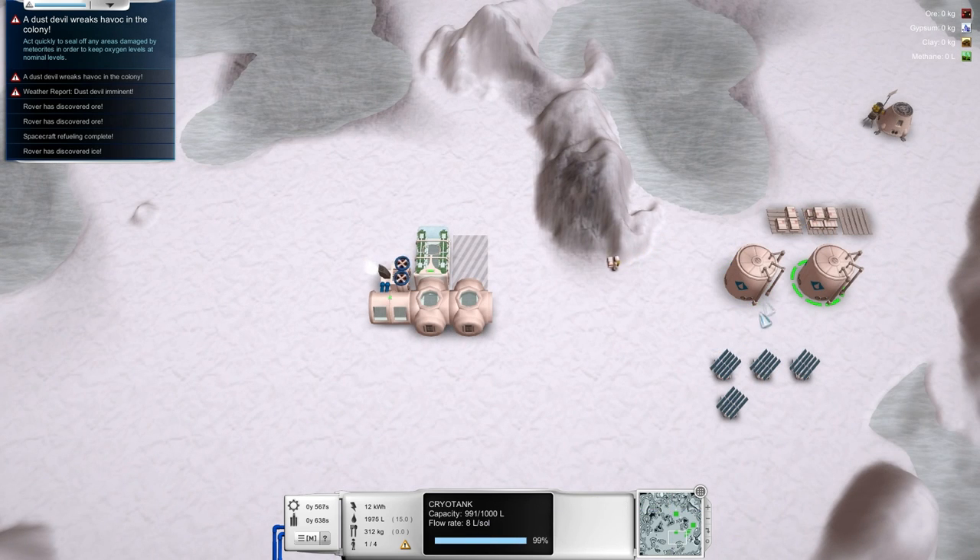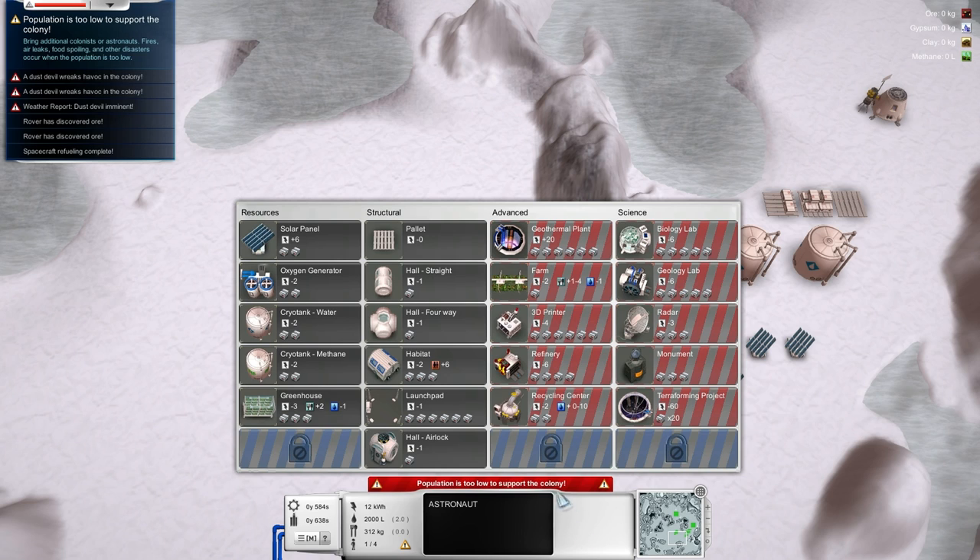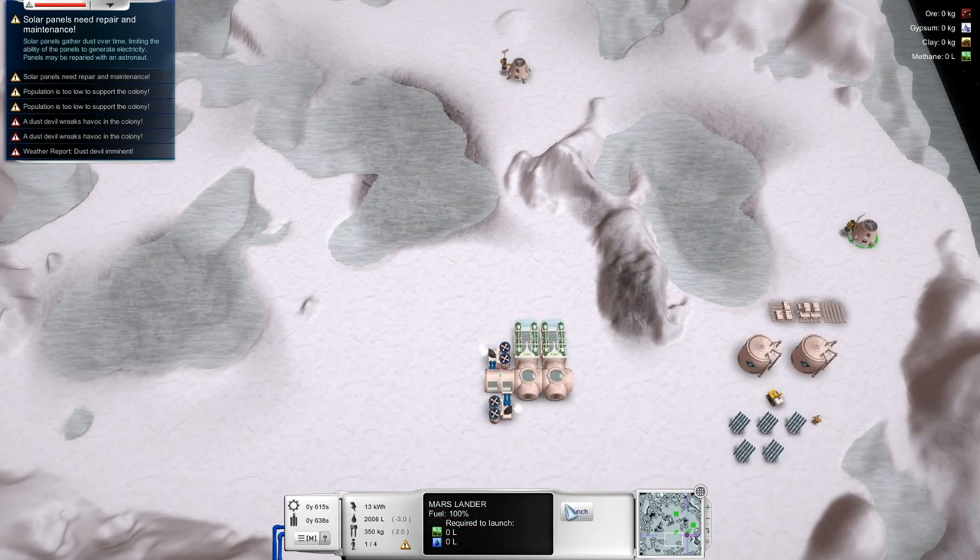These have a capacity of a thousand each, so our total capacity is about two thousand. Well, we're going to have to bring some more colonists just to maintain stuff. It says population is too low to support the colony — our colonies are really too big. We'll be able to do that soon enough; we'll send another astronaut. Let's launch this away.